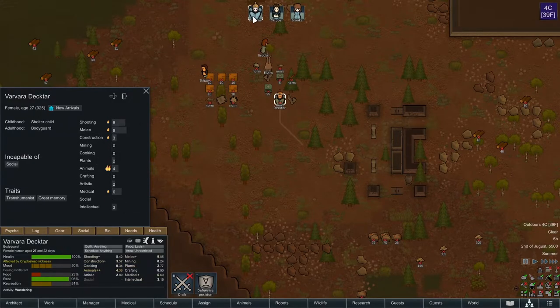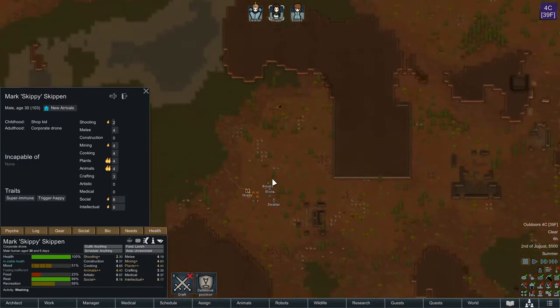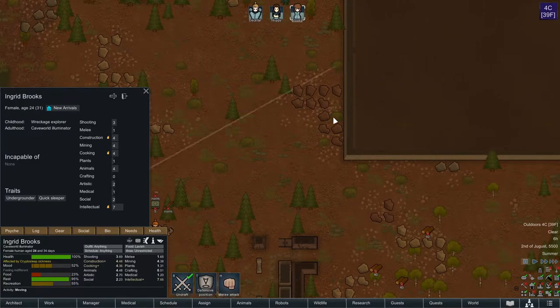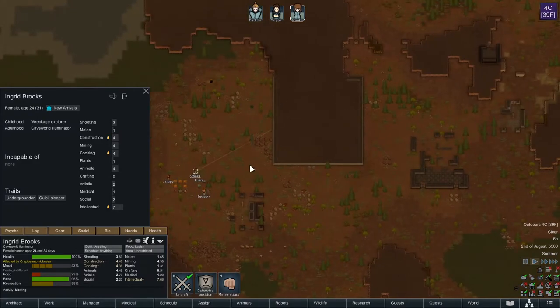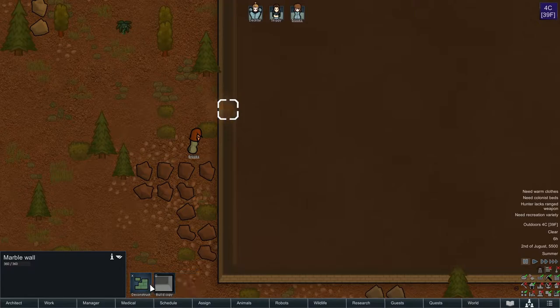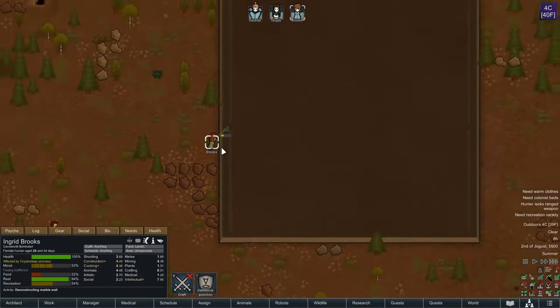Unfortunately, we don't have anybody with a passion for crafting or really crafting in general. Skippy's got a little bit of skill in crafting, but that's not going to get us super far, so we'll have to make do. Brooks, to start off, let's bring you over here. This area is open — let's go ahead and claim it. Deconstruct that for us, please.